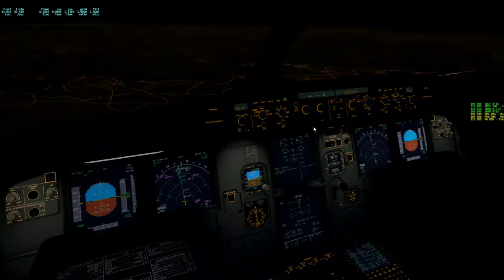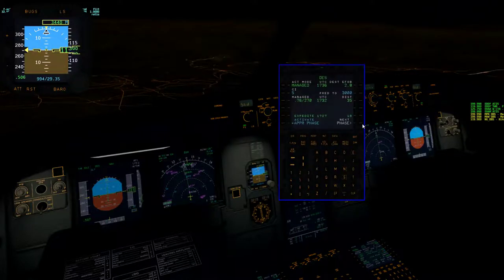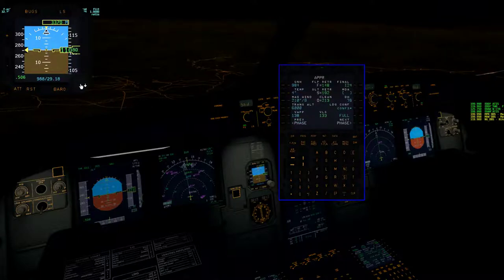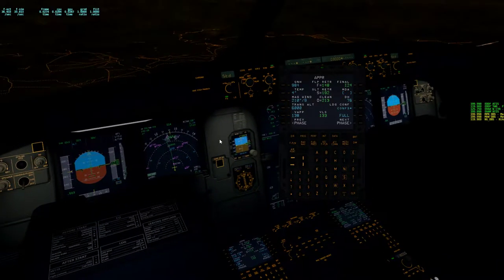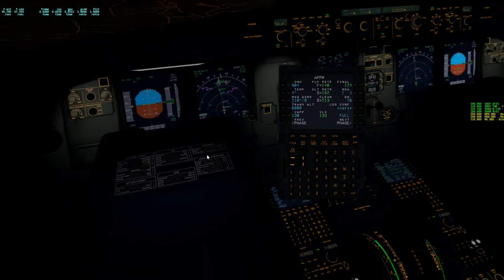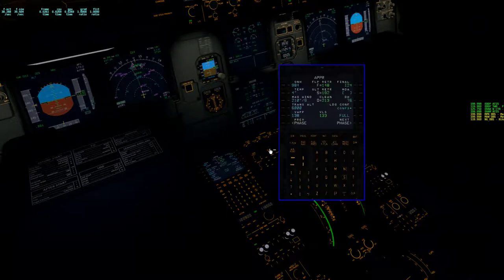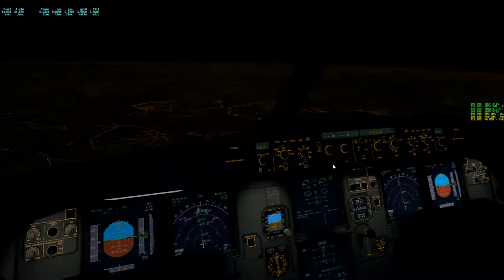We're descending down to 3000. I'm going to preset to 984 — I believe it was 984. Yeah, that is really low. That is an 8,800-foot difference. Wow. That's fine — we'll set it actually now, because we are cleared below our transition altitude and it's probably smart to do this early on.